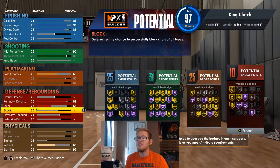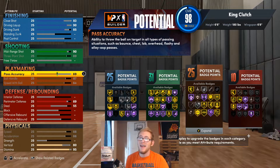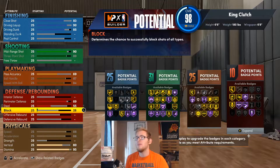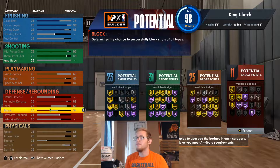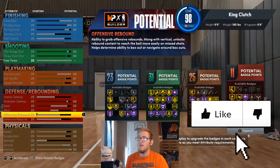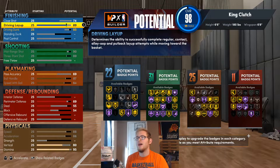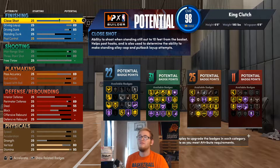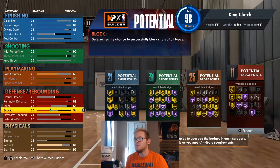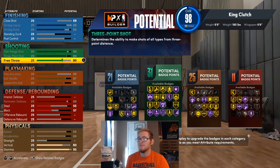With this build, make sure you have some perimeter D and vertical — I'm going to give it an 80 vertical. For the last few points I'm going to spend on block. The big thing on the defensive end is I wanted to get bronze Intimidator, but if you want to get Chase Down Artist, you need a 57 block, so I'll raise that up by three — I'll probably just lower the driving layup a little bit, or you can lower the close shot and leave the driving layup instead. Upgrading free throw is completely optional if you want to tweak the build.